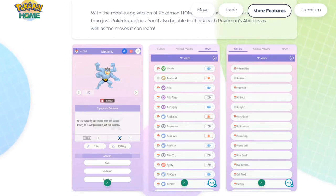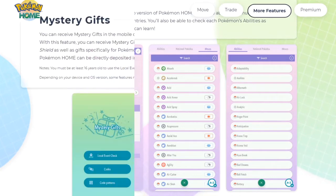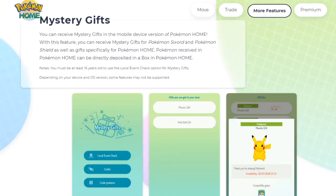Mystery Gifts — you can receive Mystery Gifts in the mobile device version of Pokemon Home, but not the Switch version. With this feature you can receive Mystery Gifts for Pokemon Sword and Shield as well as gifts specifically for Pokemon Home. You must be 16 years old to use the local event check option. I can see them giving out gifts at local events — pull out your mobile phone, check in at the event, and get your event Pokemon.